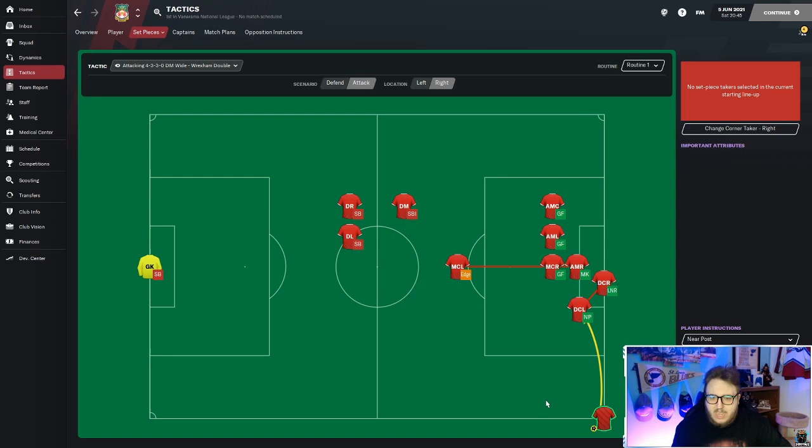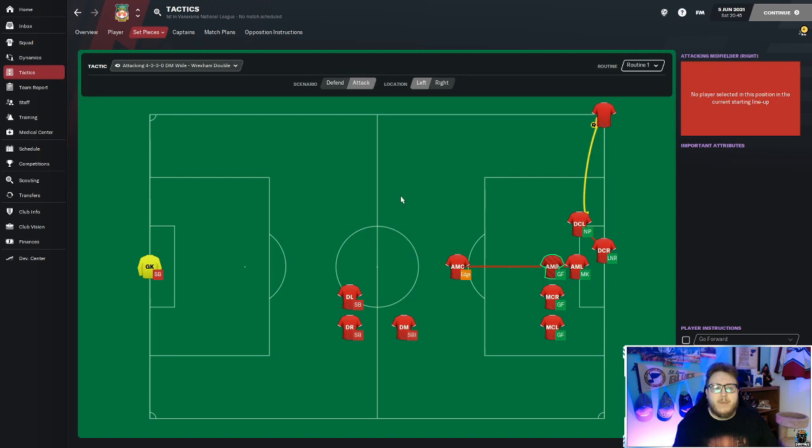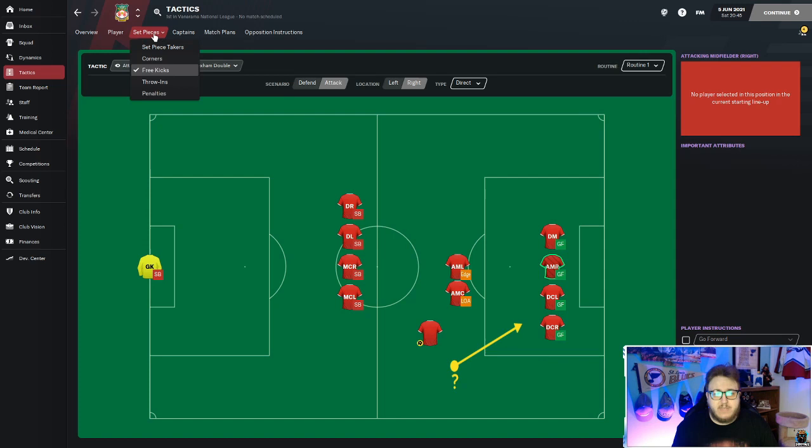Our near post guy actually got the most goals - usually it's the lurk near post guy, but the near post player had 15 goals on the season, every single one from a corner. So 15 of our 19 corner goals came from one player - absolutely insane. Sometimes the ball would miss and go to a player on 'get forward' or 'mark keeper,' but it usually ended in the back of the net. Free kicks were also elite - incredibly good goals. For throw-ins, I keep them on short; I recommend keeping it short after the patch.